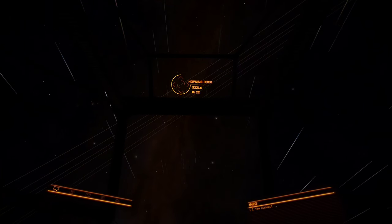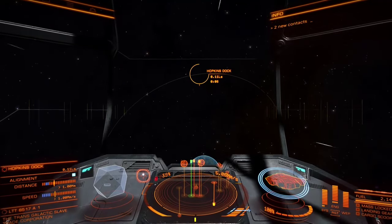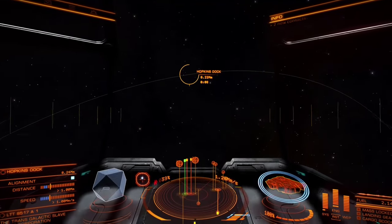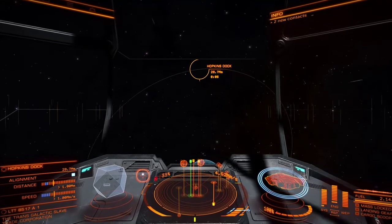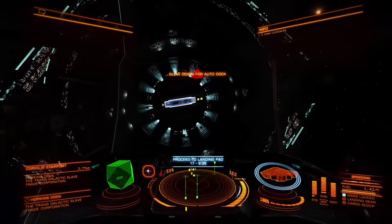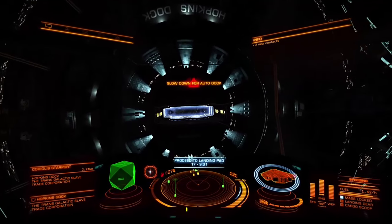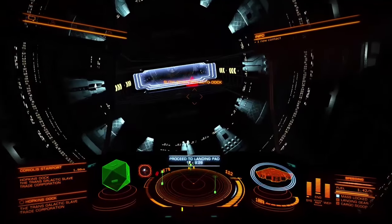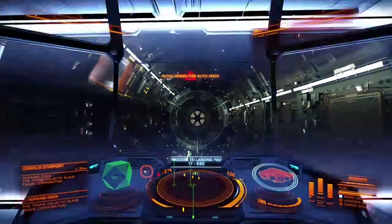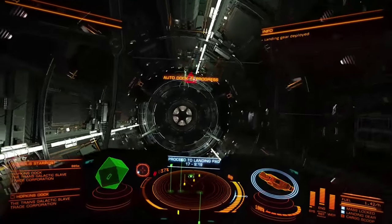Secondly, try to remember the direction to the dock you're heading to from your entry point into the system. Thirdly, always approach your dock from inside its orbit — that way, when you exit Super Cruise, you're going to be facing straight on to the docking bay doors. The fourth tip is for those of you still using the docking computer: just like with the Type 6, you need to cane it through the front door. As soon as you get through, put down your landing gear to act as an air brake, throttle down to zero and let the computer complete the final few feet for you.